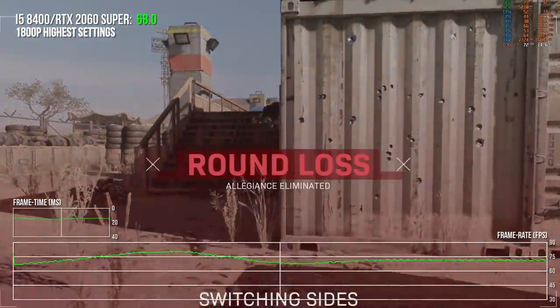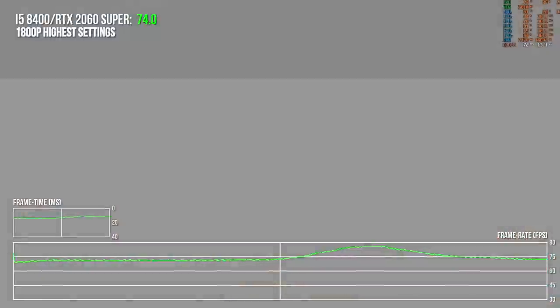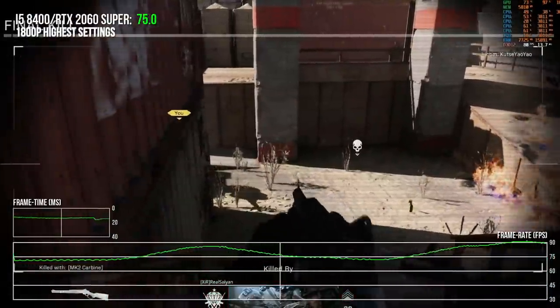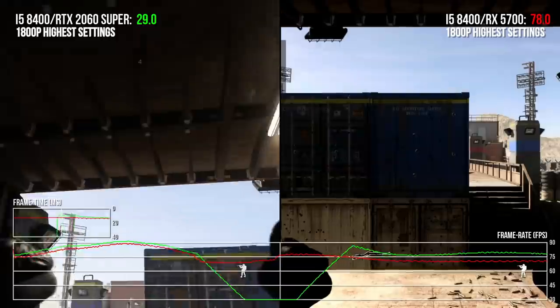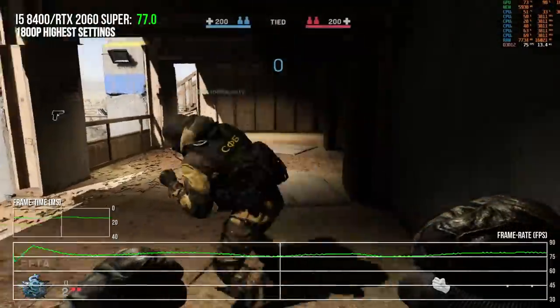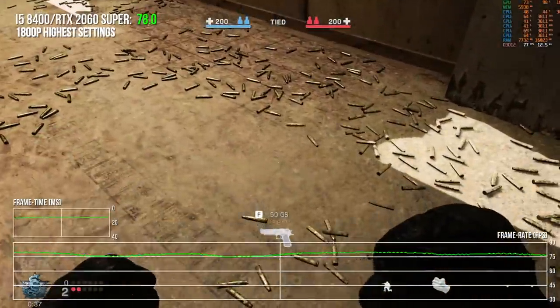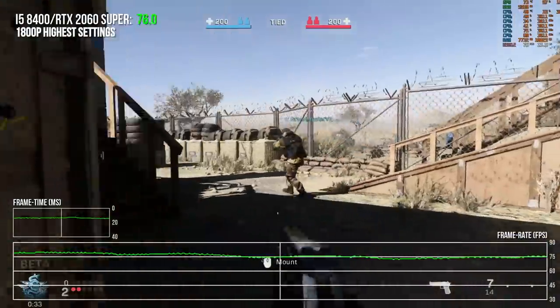One of the cool things is the slow motion cam at the end looks extremely good, much better than previous Call of Duty games. The animations hold up under ultra high frame rate scenarios. I've got this lever-action shotgun again. I am getting shot - okay that guy's dead. One thing I've noticed is the general geometric detail of stuff on the ground, like these spent shell casings. That looks really good.